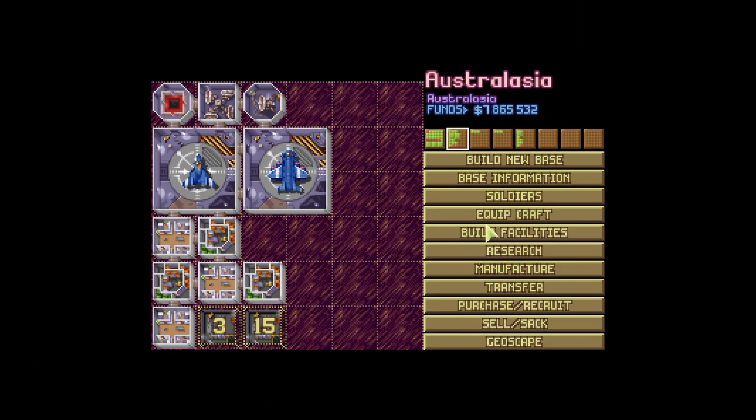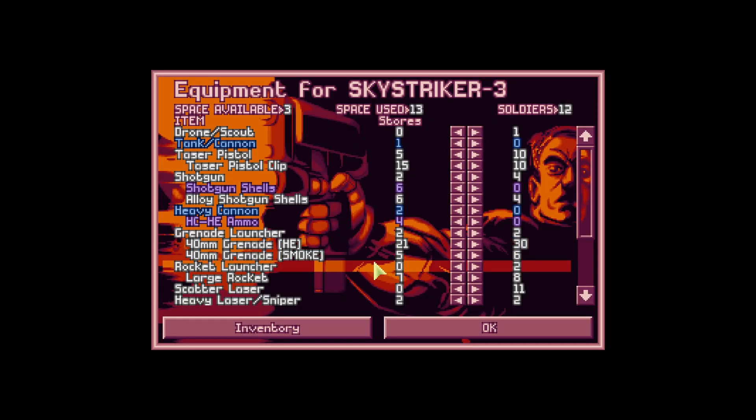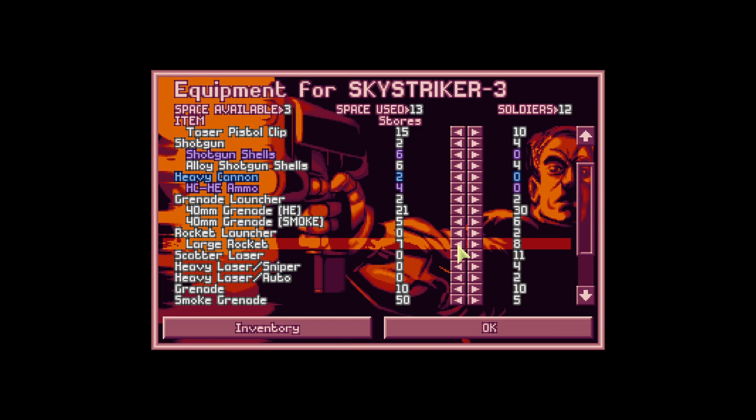Okay, heavy laser sniper - let's equip that out. Let's pull back some of the scatter lasers. Yeah, so there's 12. That should be good.